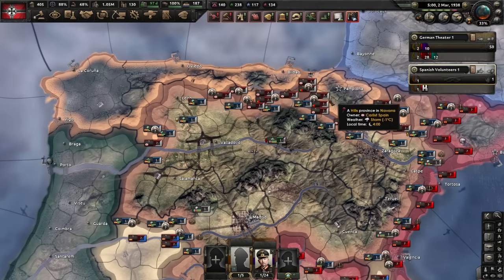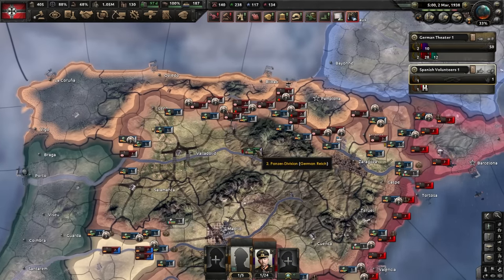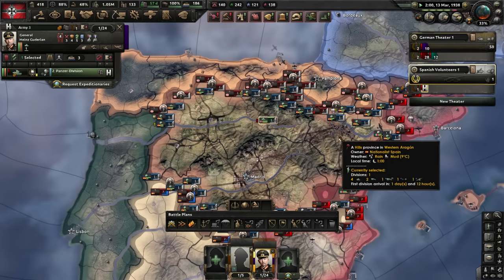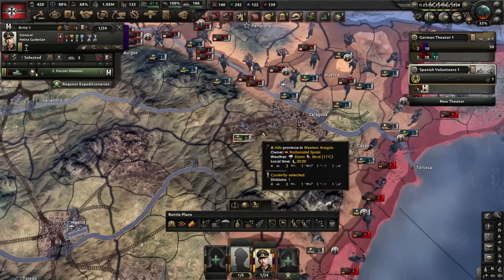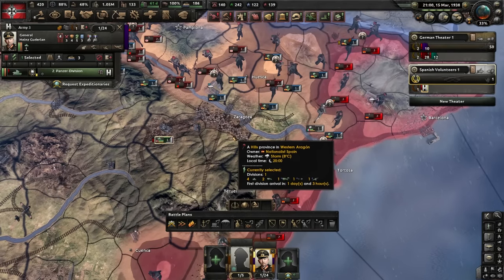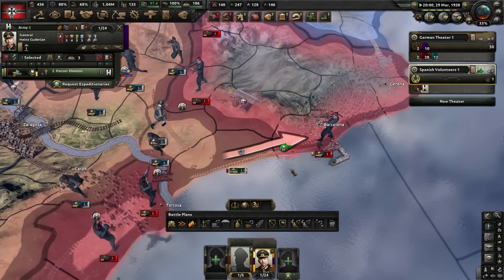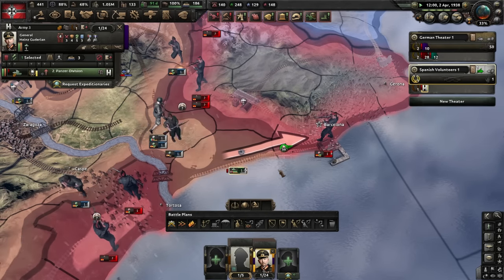You know, this is why I wish Hearts of Iron had a recall volunteer feature, because I don't want to be here anymore. I would like an exit, please. We have our one sad lonely tank - his buddy just got deleted, all because of Franco. This poor lonely tank can't pull off any encirclements now. He's all by himself. Damn, this guy might actually take Barcelona all by himself.